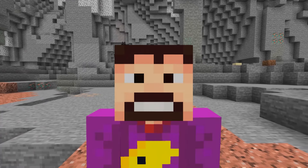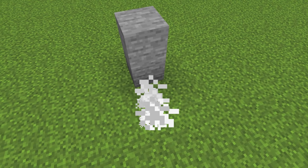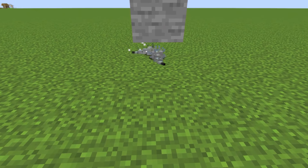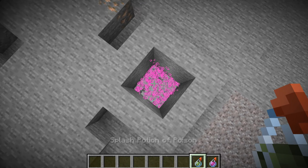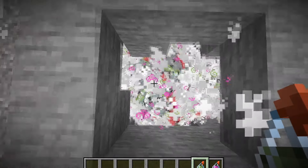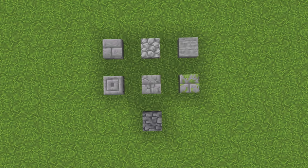But why don't they break ores and only other blocks? Silverfish don't actually break blocks — they just move into them, making them infested. When a silverfish nearby takes damage, every infested block breaks and spawns a silverfish. When a bunch of silverfish take damage from poison at the same time, they trigger a chain reaction causing this madness. Silverfish can only infest certain blocks, which is why they don't break ores.